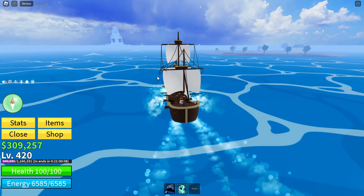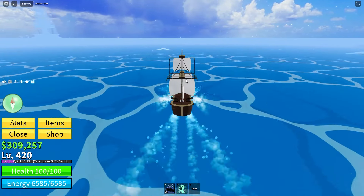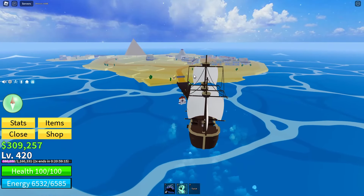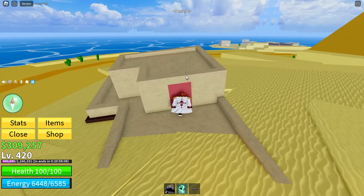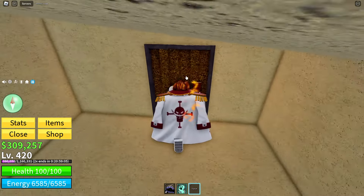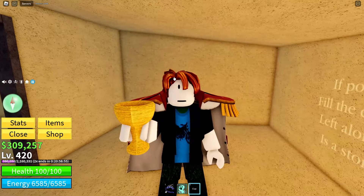Once you have gotten the torch, you need to head over to the desert island. Once you've made your way to the desert island, come across to this broken down house with the red door and enter down these staircases. Grab the torch you got before and simply burn down the wooden door.